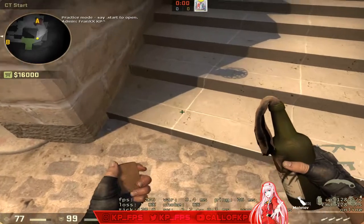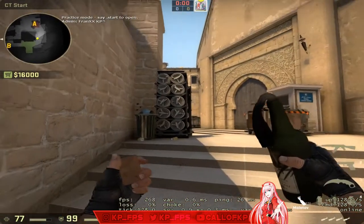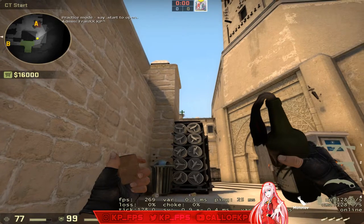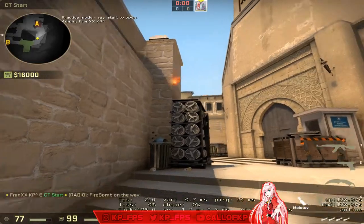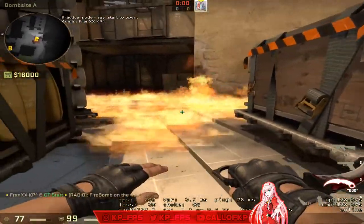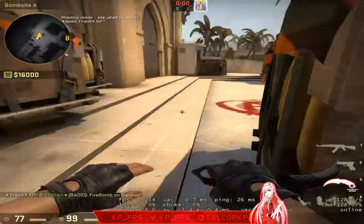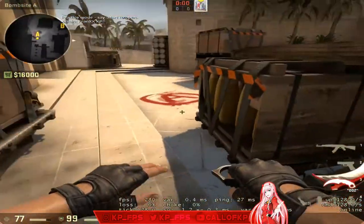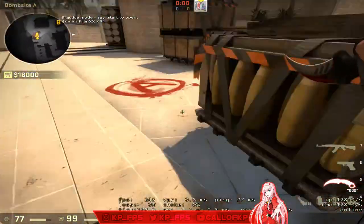For retake Molotovs, come to the fourth step — one, two, three, four — fourth step on this corner. Only safe to do if you know they're not CT. Look right above this L-shaped tower and throw that molly. It'll land so it completely mollies off default. It won't molly fire, but anyone trying to plant in this corner will have to either stick the plant and die to the molly or stop planting. They always plant in this corner and that molly kills them every time.